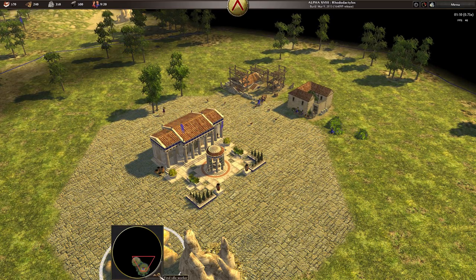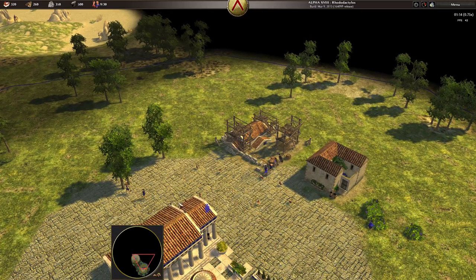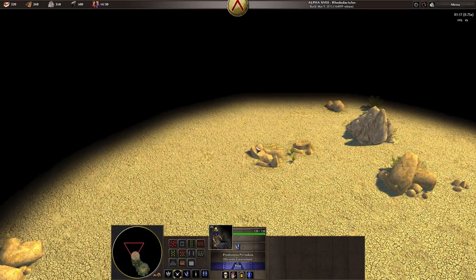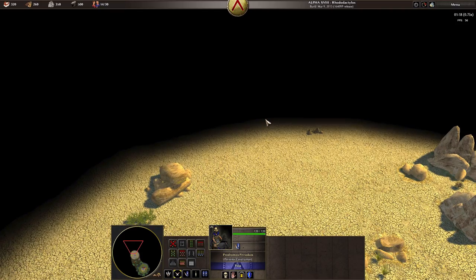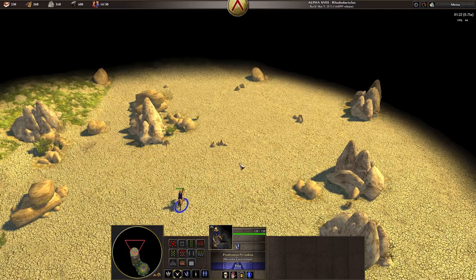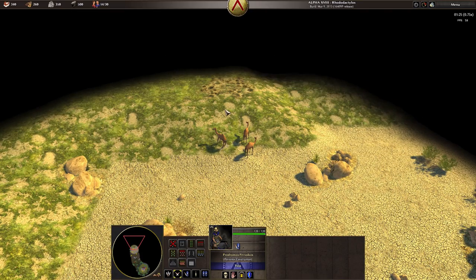This button right here allows you to find idle workers, but it looks like everybody here is working. Another important thing: the most important materials in the game, in my experience, are food and wood — because wood is really important for building stuff and you also need it for soldiers, and food is needed a lot for soldiers as well.